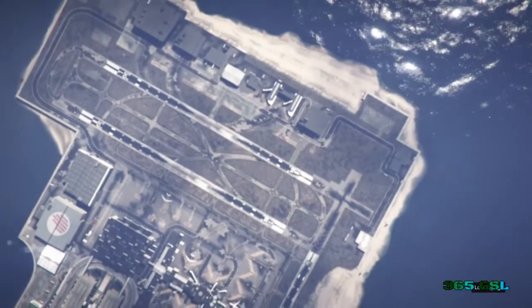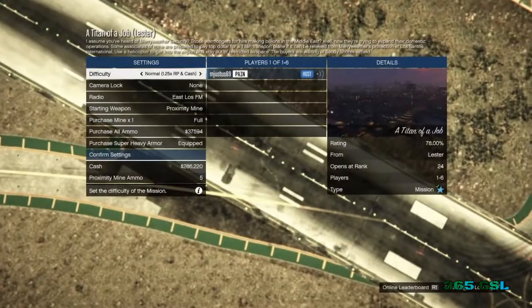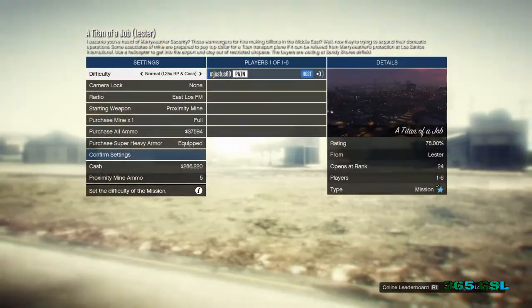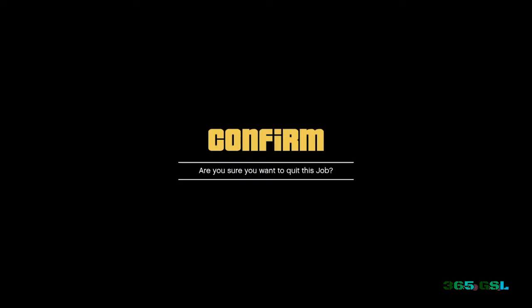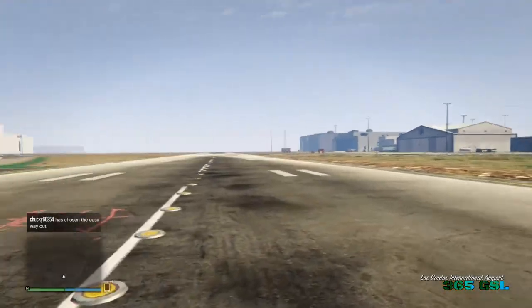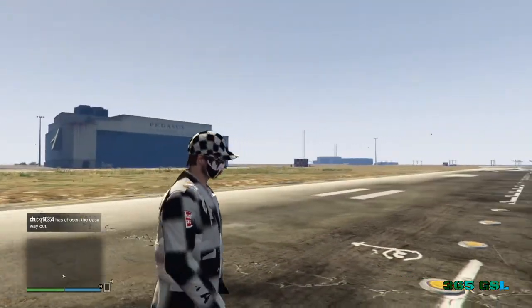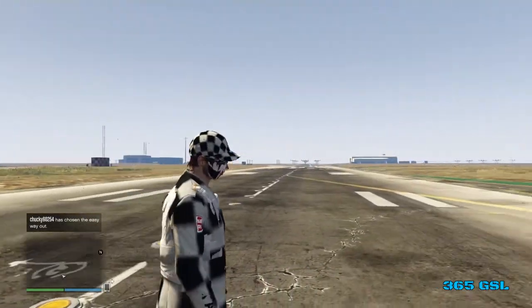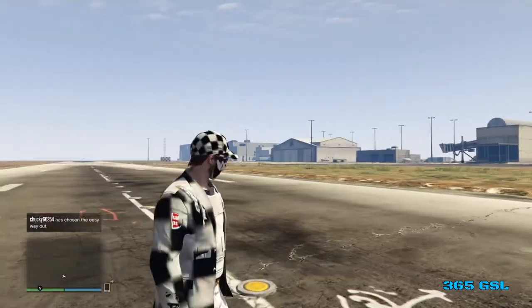Now as soon as the job starts up, you're just going to want to back out. If you did the glitch properly, you're going to teleport to the airport. Go ahead and quit and then you should teleport to the airport. And there we are. What's nice about this glitch is even if you get killed or you die, you'll still be in the glitch.